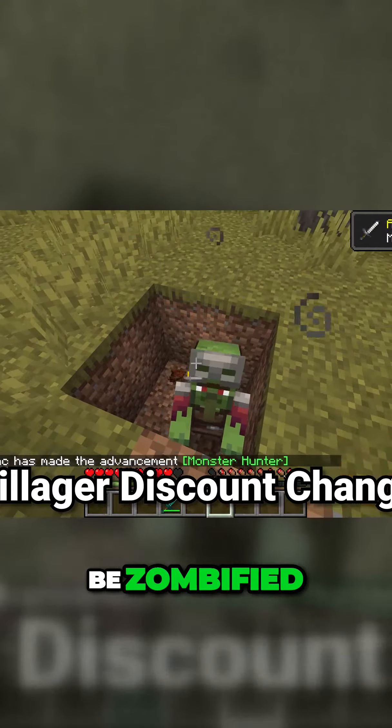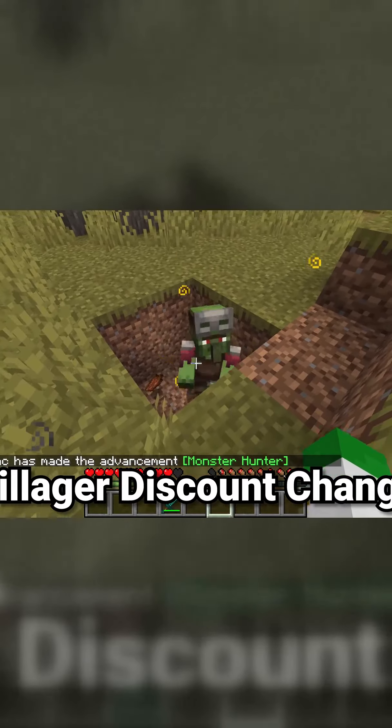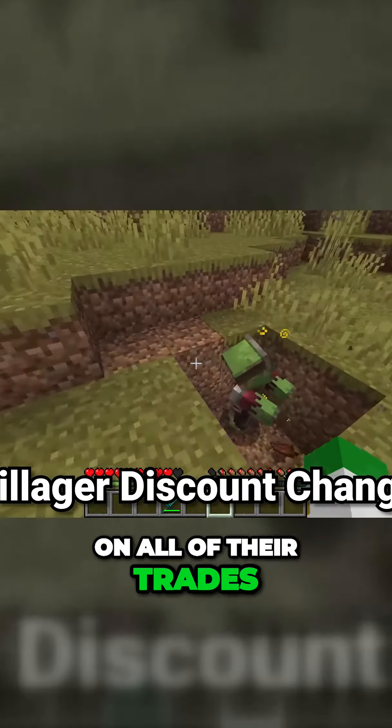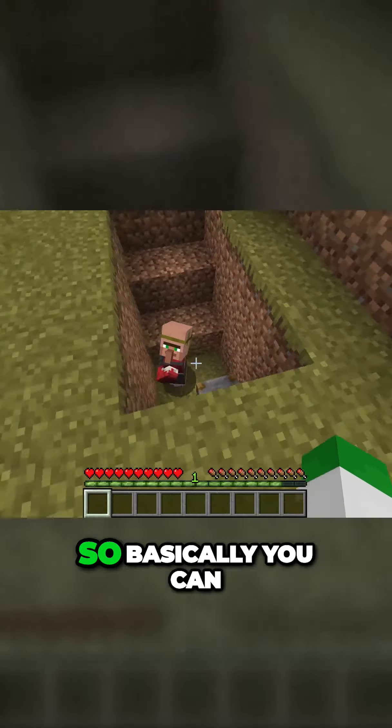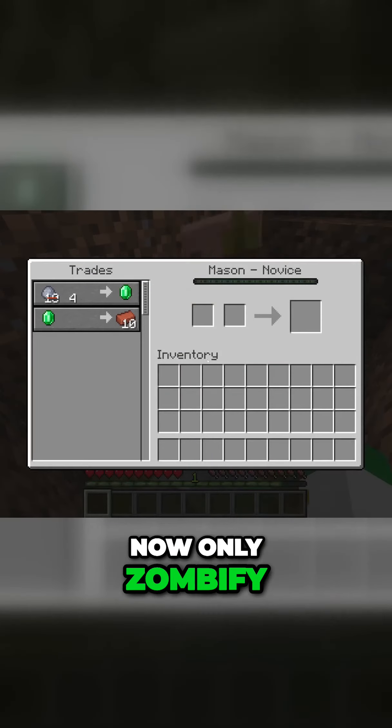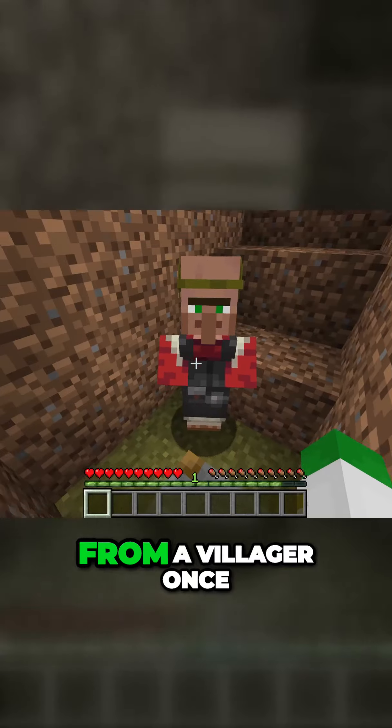Villagers in Minecraft can be zombified and then cured, which will give you a discount on all of their trades. However, this has unfortunately been changed a lot in recent versions of the game. Basically, you can now only zombify, cure, and get discounts from a villager once.